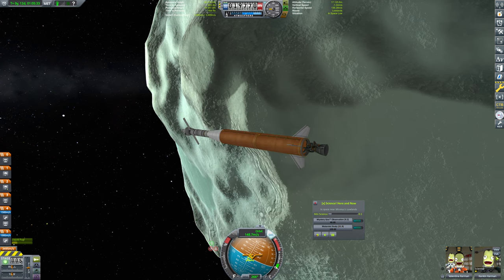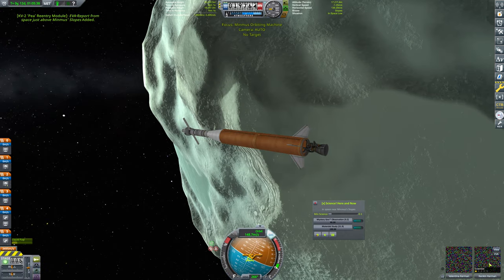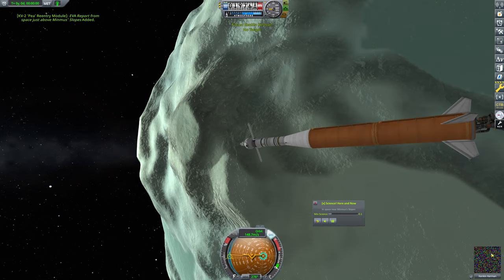There we go — had to wait for the animation. We'll EVA here and grab an EVA report near Minmus slopes. We'll hop back in and store that in case we go into another biome while resetting.